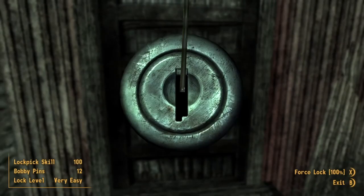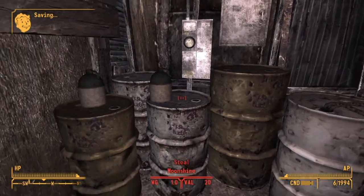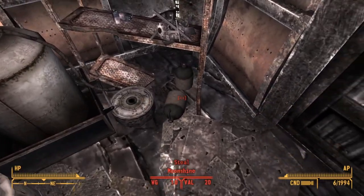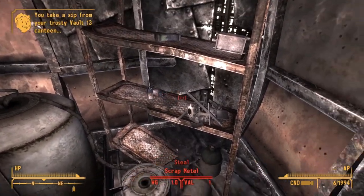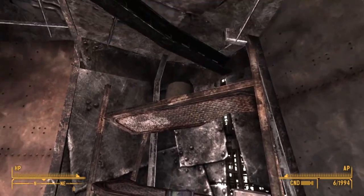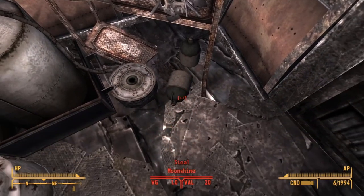we can go inside here and you can see that the saloon has its own little distillery. I thought this was pretty cool — it makes sense, since not many merchants probably come through Goodsprings, so it kind of makes sense that if you have a saloon you'd have your own little distillery. We can see that they're making mostly moonshine.